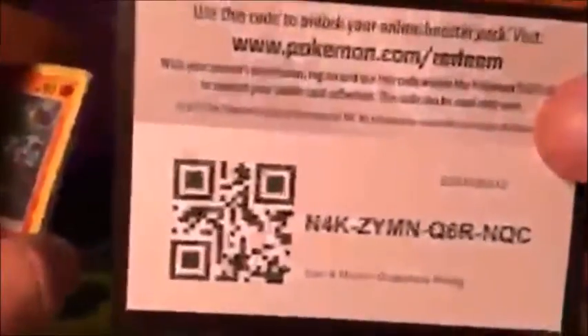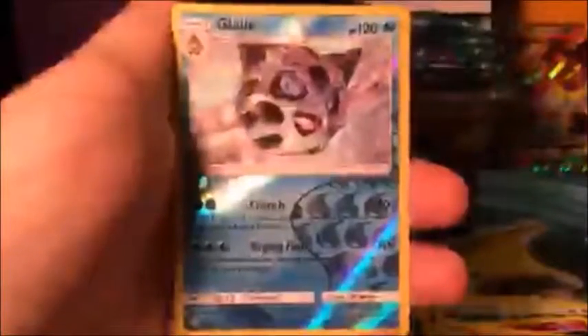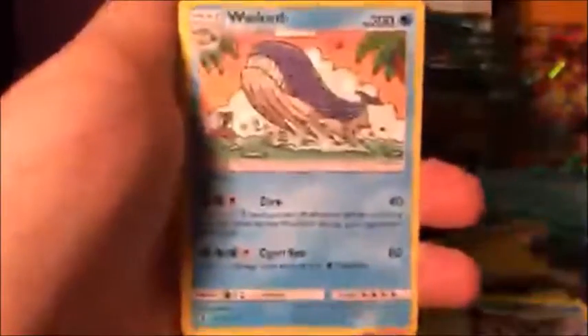Here you go, enjoy! Pack nine: Nosepass, Taillow, Rockruff, Goomy, Slowpoke, Bewear — let me get a better view — Clefable, Lampent, reverse holo Glaceon — that is a mean-looking card, not really sure about the attacks but it is a mean-looking card — and Wailord.